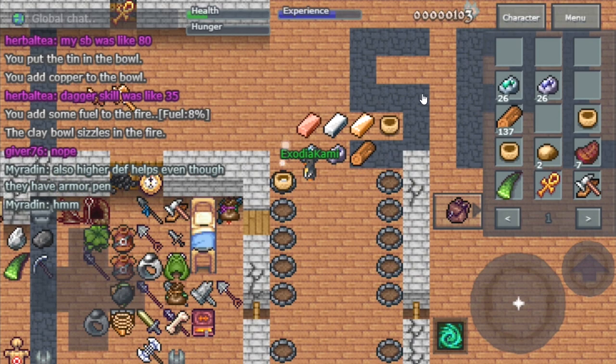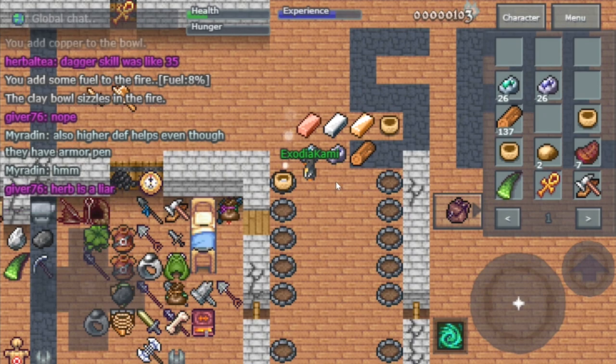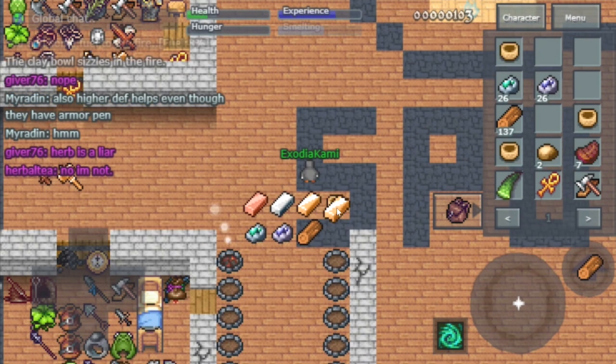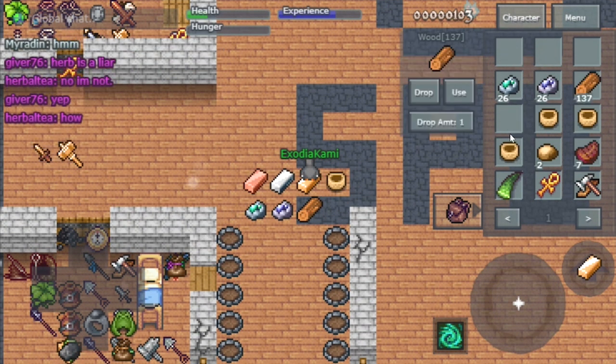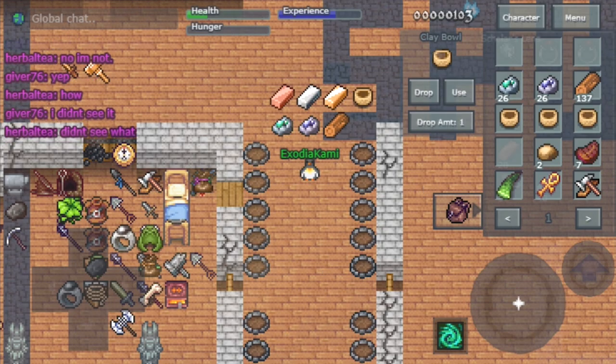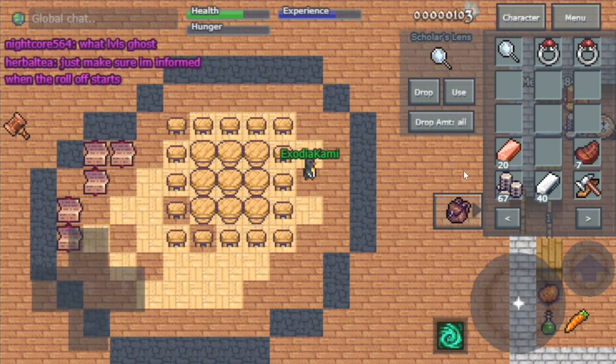If you notice, my smelting skill goes up, and the higher that skill is the more you'll get out of the ores. I'll be making a future video on how to level up your smelting skill really fast.